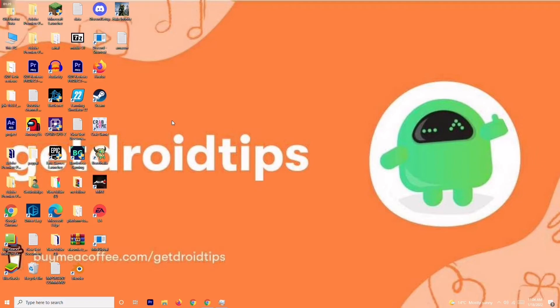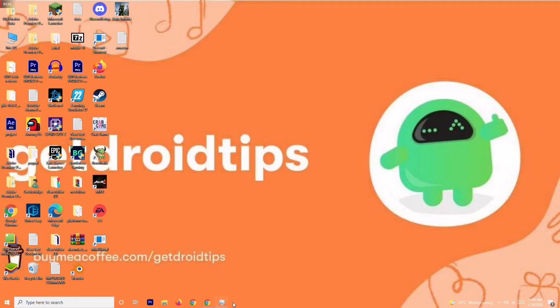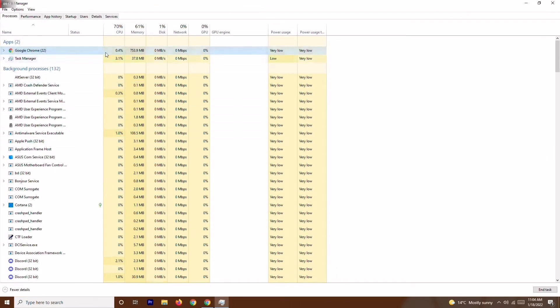Solution number three is about closing unnecessary background tasks. Right-click on the taskbar and open Task Manager. As you can see, there are many things running in the background. Check which ones are draining your performance — if there are unwanted heavy applications running, like Adobe Premiere Pro or similar, right-click on them and select End Task.